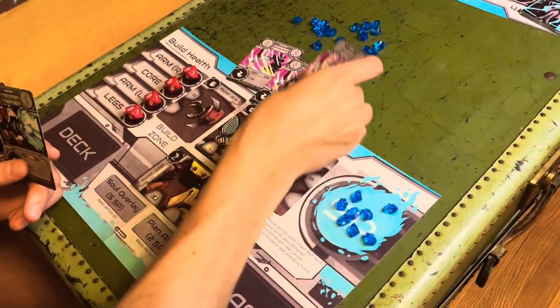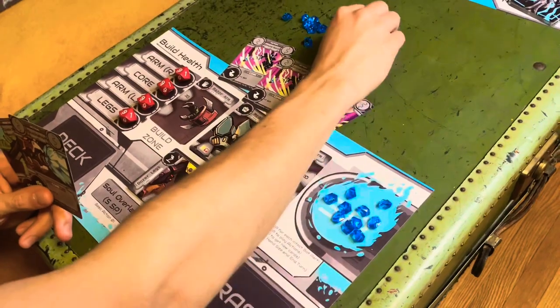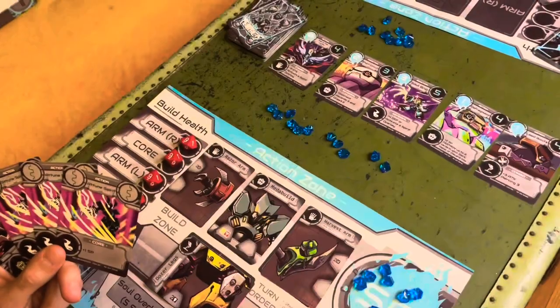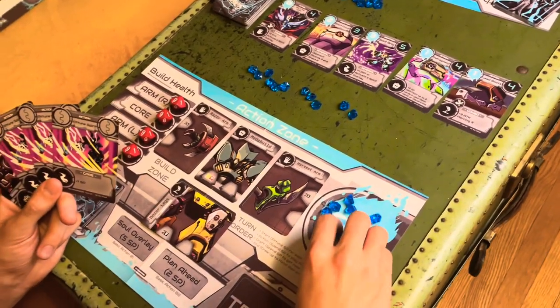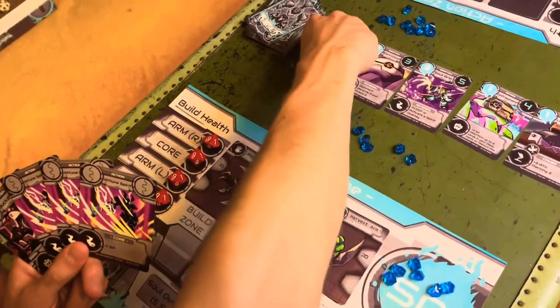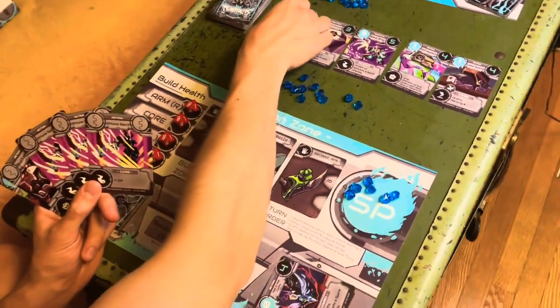The next step is to attune spirit points. Do this by playing cards to draft spirit points into your spirit pool. Use those spirit points to then draft new cards from the draft pool into your battle deck. You can draft stances, combos, and punishing attacks to help you defeat your opponent.